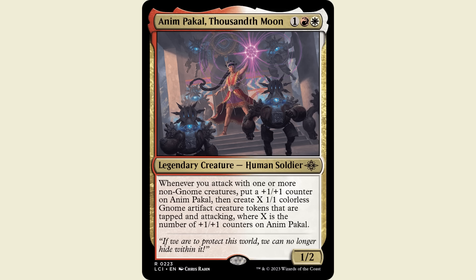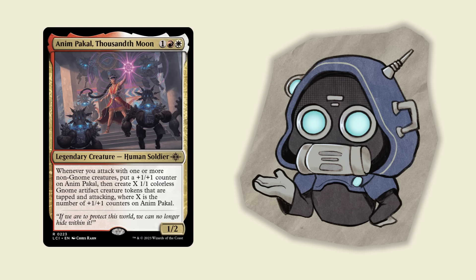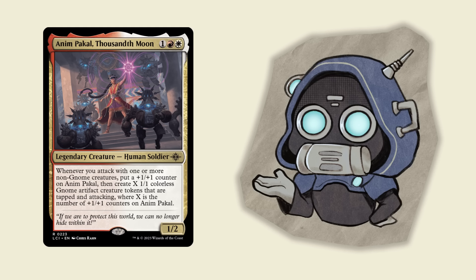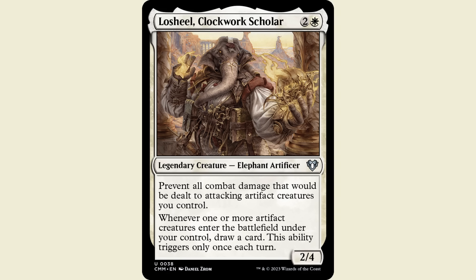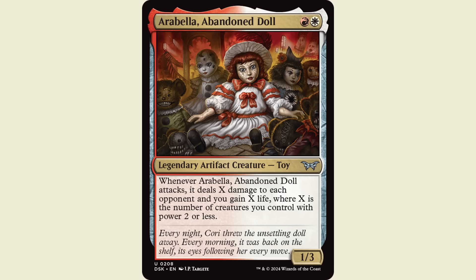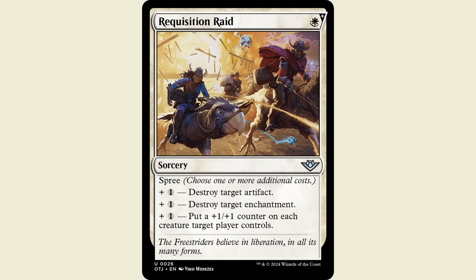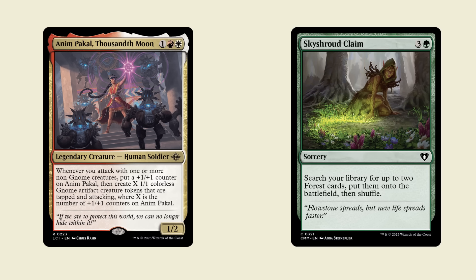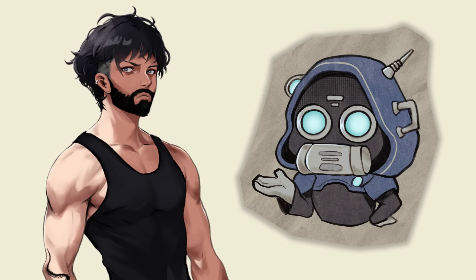Onto a deck from Arkosa, who put together an Anim Pakal aggro deck. Anim Pakal, Thousandth Moon, is red-white 1 for a 1-2 human soldier. Whenever you attack with one or more non-gnome creatures, put a +1/+1 counter on Anim, then create X 1-1 colorless artifact gnome creature tokens that are tapped and attacking, where X is the number of +1/+1 counters on Anim. This commander goes tall and wide at the same time and can get out of hand really fast. I love the addition of Loshiel, Clockwork Scholar as a card draw engine, and the new Arabella, Abandoned Doll is a sweet way to make use of those 1-1 gnomes. Also Requisition Raid — a really underrated spree card people are overlooking. Aggro can be tricky in EDH, but sometimes a greedier deck can get caught off guard by how fast your aggro deck can be. If you want Boros Punch Face, check this list out — and check out his channel, really underrated video essays there.